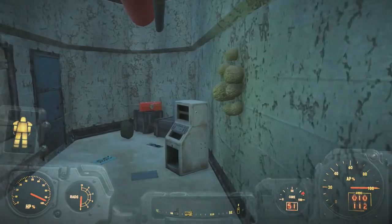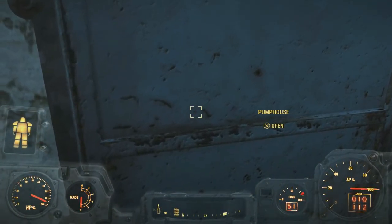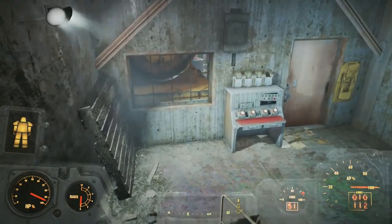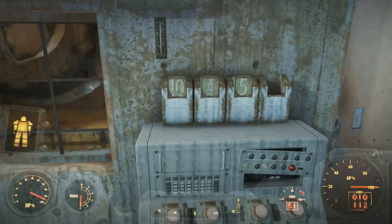All you got to do is just come inside. This is really tricky — I was super confused when I found this, I had to actually go and look it up. We need to go into the pump house. Once you're inside, you just need to come down here. This is the part that's confusing: there's a door that you can't actually open.